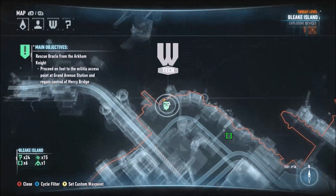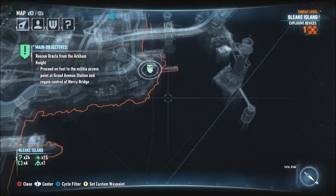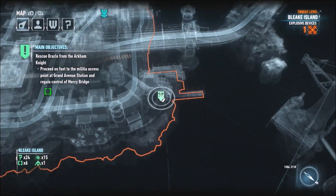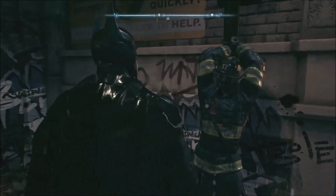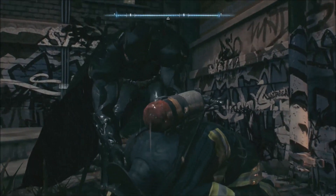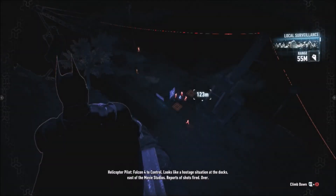Beat up those enemies and then rescue him. Why did they take the fireman? I'm not sure if that gets covered later in the story. Is that some kind of cruel torture — they have a fire going next to the fireman, and he's got the fire extinguisher on his back but he can't do anything about it?